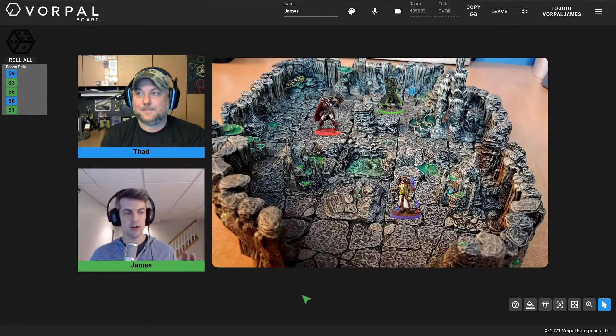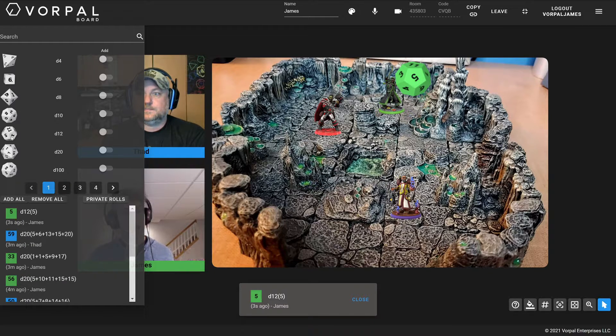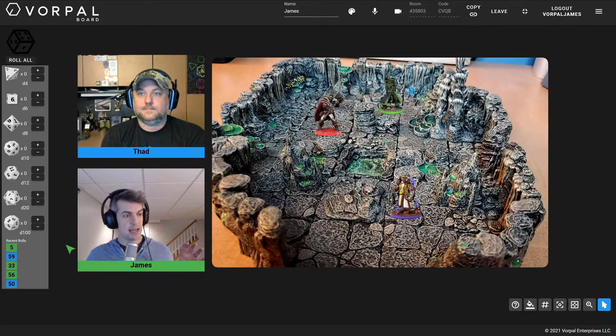The first thing we're going to talk about is the standard out-of-the-box polyhedrals that Vorpal Board has when you start any game session. I'm going to open up what we call the dice drawer by clicking on this die icon in the top left corner. You'll see that right out of the gate, we have all of the standard polyhedrals — your D4, D6, all the way up to D20, in addition to a D100. I can roll these dice just by clicking on any of them — I rolled a D12 there — or I can add these dice to my hotbar. I'm going to quickly add all to my hotbar and then close the dice drawer. You can see now all these standard dice are on my hotbar, which makes them very easy to roll individually or roll in multiples.